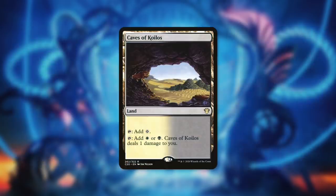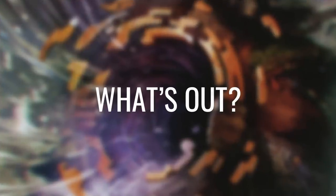Finally, let's upgrade one of our lands by adding in Caves of Koilos. It can tap for colorless or tap for white or black, dealing one damage to us. Now that we've added cards in, it's time to move on to what's out.